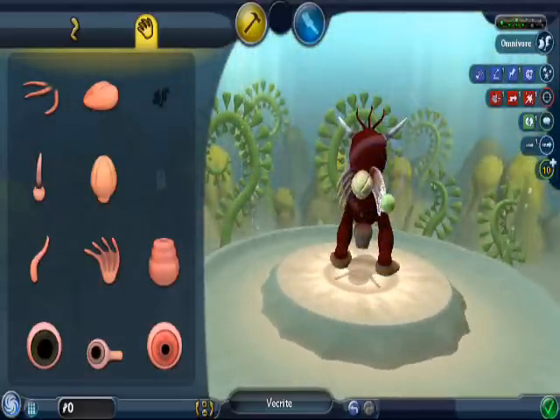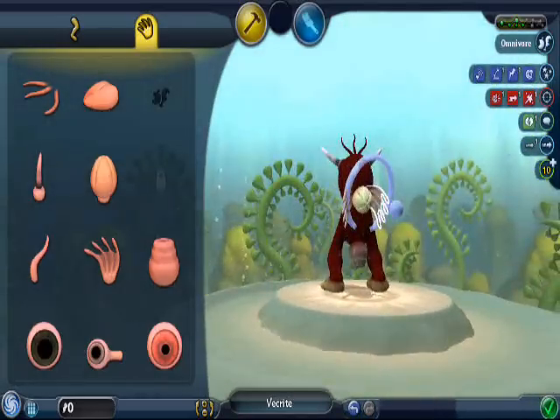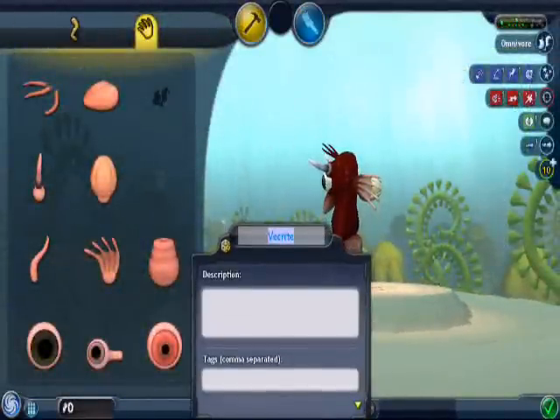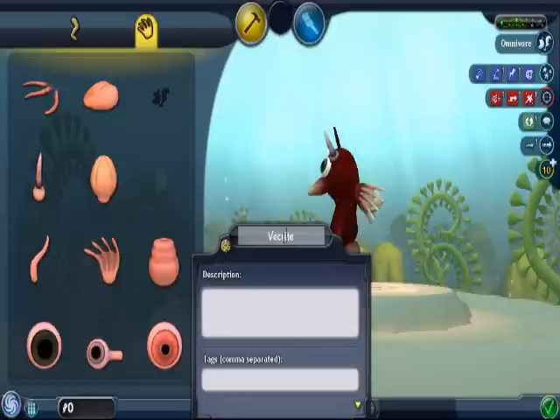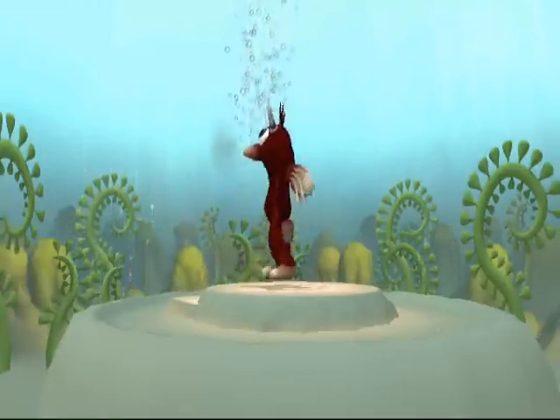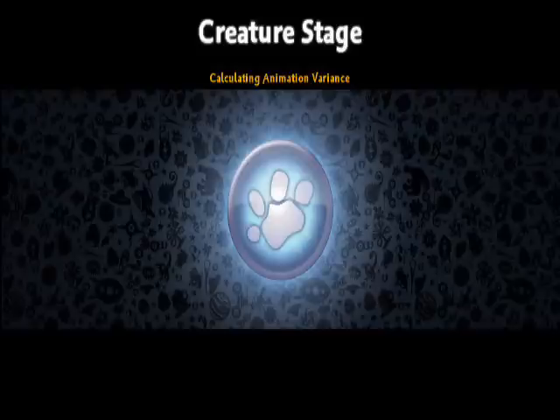Once you get into the creature stage, you unlock way more parts than you did in the cell stage — different types of feet, hands, mouths, eyes — way too much for me to actually memorize. I'm going to change the name of my creature to the Vecranite. As my creature becomes more advanced, I will give it different names, and the names will get more elaborate.